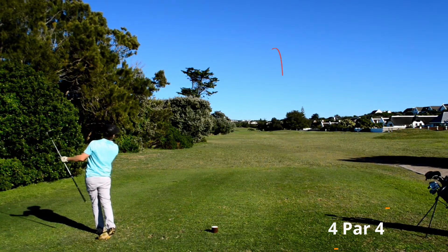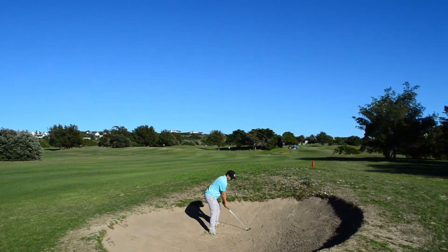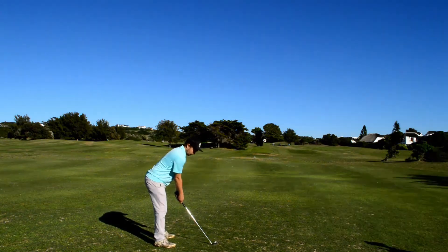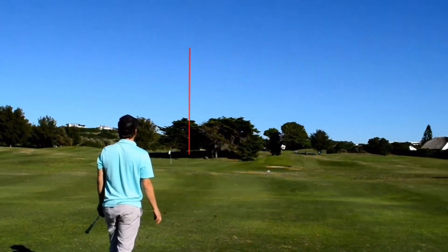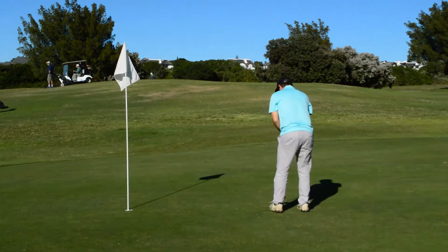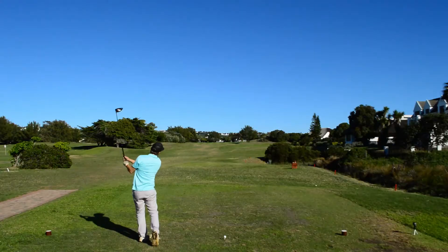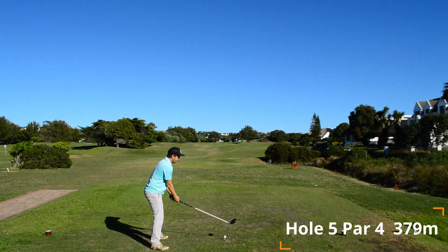Hole number four is a 365 meter par four. First time I took the driver out for the day — this hole sets up really nicely for somebody who can hit a draw off the tee, but for me I tend to cut mine, so I managed to just find the fairway bunker. I was not very impressed — I ended up chunking it into the fairway, leaving myself with about 80 meters onto the green. Hit a nice 54 degree wedge, actually got a bit of backspin back down the hill, and once again left myself with another 10-footer for par. Just burning the right edge and tapping in for another bogey.